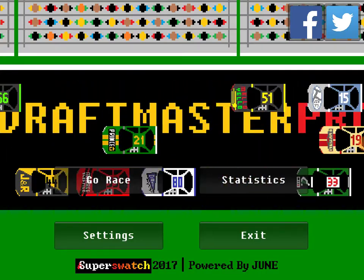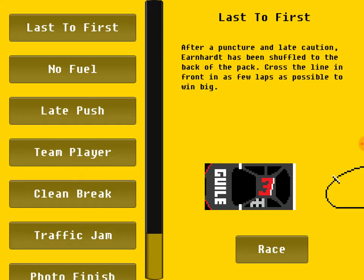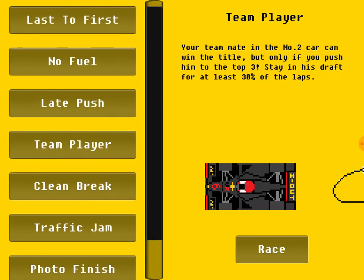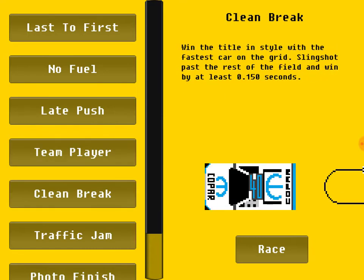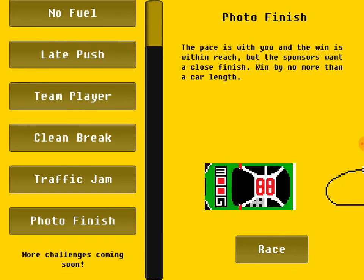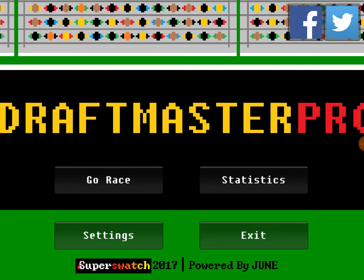Let's continue and check out the different modes. We've got Go Race — so Quick Race, Challenges, or Championship. These Challenges seem pretty cool. We've got Last to First, No Fuel, Late Push, Team Player, Clean Brake, Traffic Jam, and Photo Finish. Those are some pretty neat challenges — I can try some out in another video.